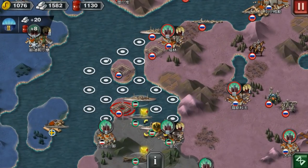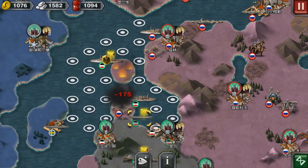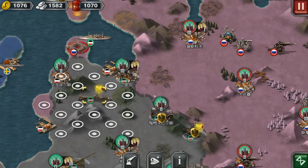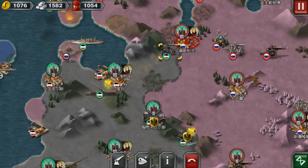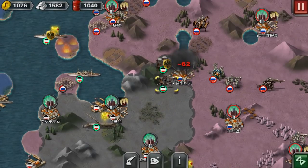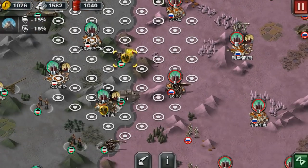Now we have already taken out the fort, so I just want to take more of it and finish it off. I just want to take out Russia as far as I can. I think we should also take the forts out — I don't want the forts to be here. I hate forts so much, if you've seen my World War I episode. It's annoying, to be honest.